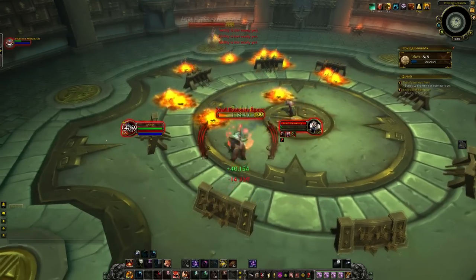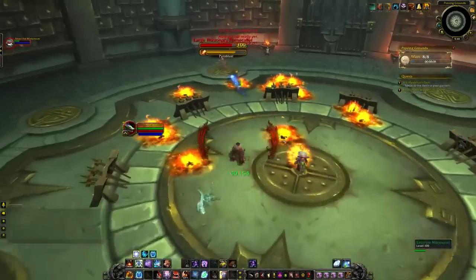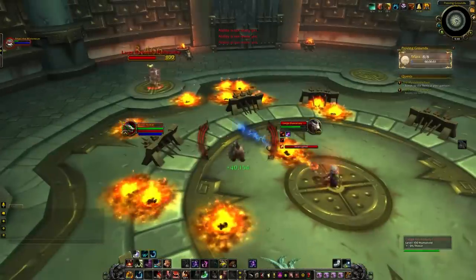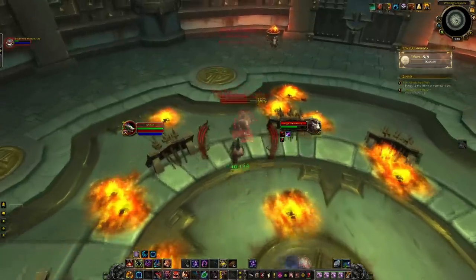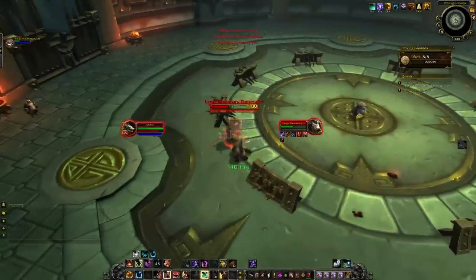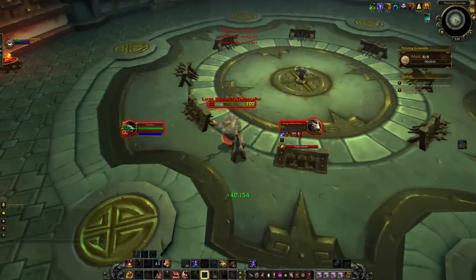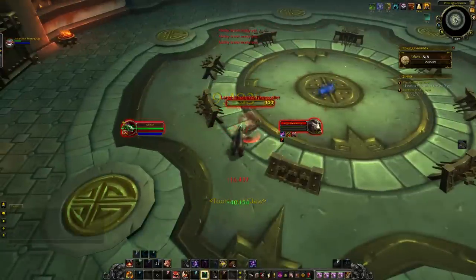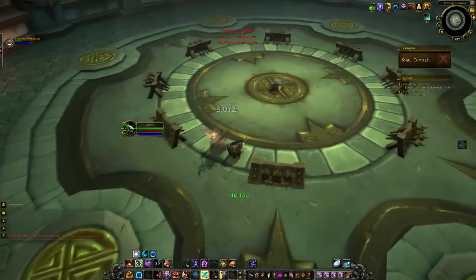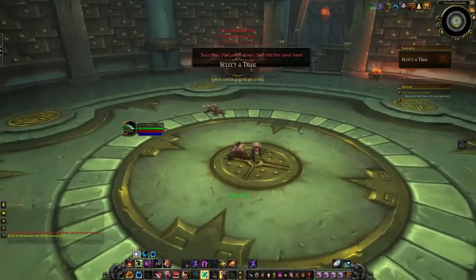If it really becomes a problem — like, you can see Sakari is at around 30% health here — so interrupting the Flamecaller wouldn't necessarily be a bad idea. So we interrupt it, move it forward, and just get aggro on it. Unlike the DPS Proving Grounds, if you run out of time at the end, you don't fail — it just means you need to kill the mobs. And that's how you complete Silver Tank Proving Grounds. Pretty simple.